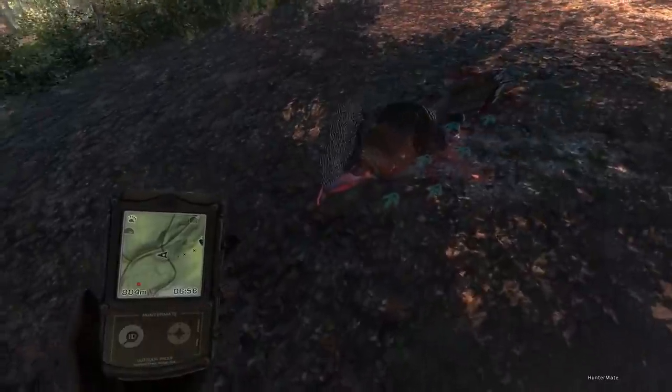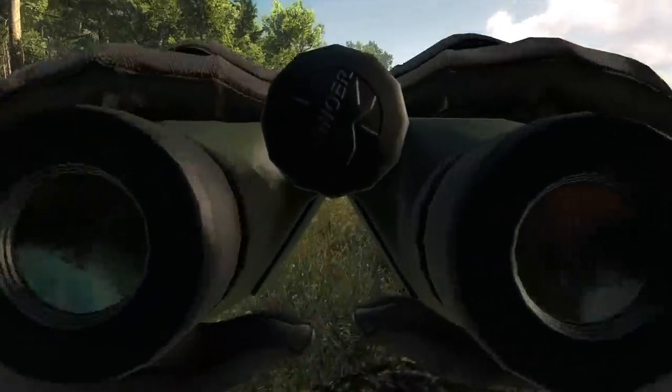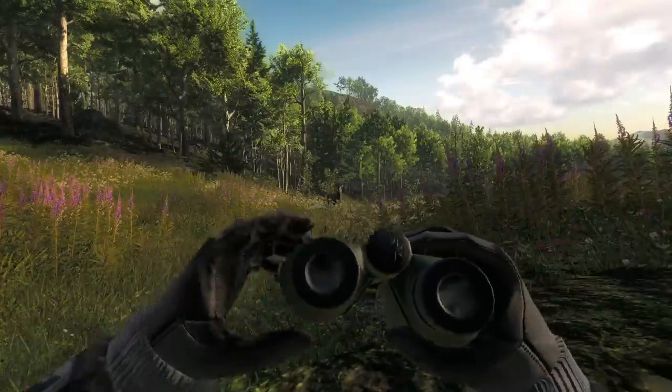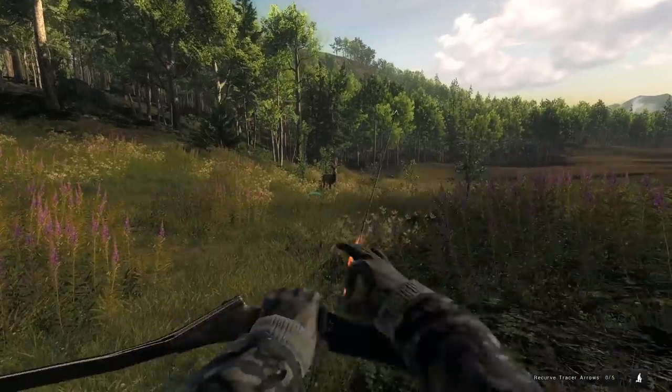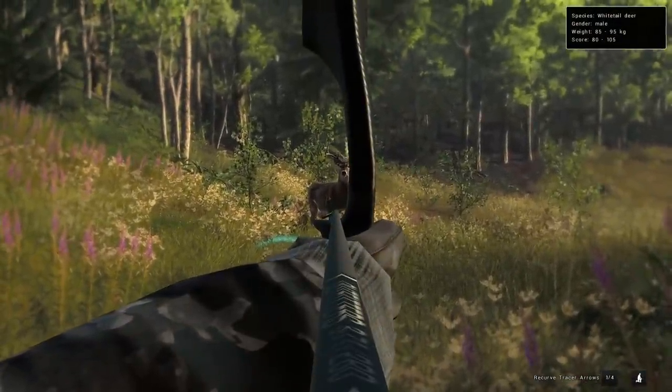I actually hit him in the neck, which isn't too bad, but a 34 score kind of is too bad. I'm pretty optimistic about our Whitetail spawn though — we already have another buck, and I'm surprised he even sees us since he's not that big. Hopefully we can get a shot off here.